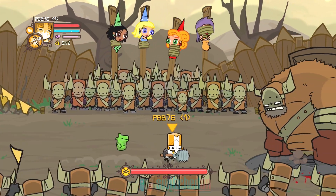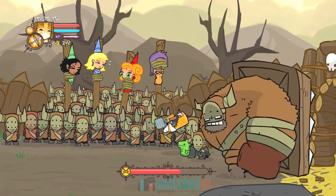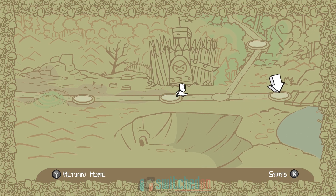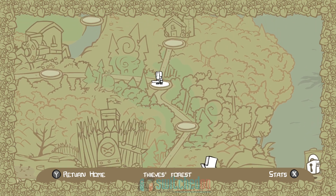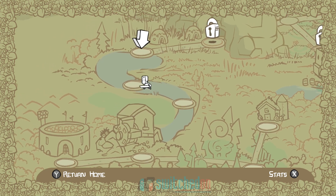This is of particular annoyance during boss fights where the larger character models move around a lot more and charge at you. The game features an overworld map which reminded me of Super Mario games of old, and you travel from location to location unlocking new areas as you clear them of enemies.